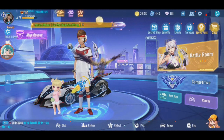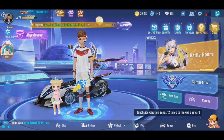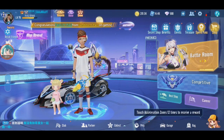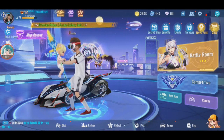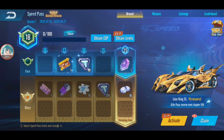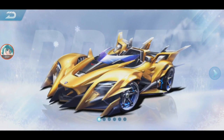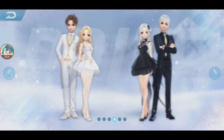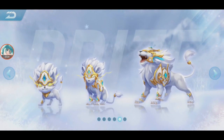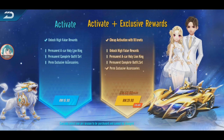I'm back in Garena Speed Drifters and there's a lot of new stuff right now. There's a new workshop car, a new speed pass, and it's now Season 7. There's this new car — I call it Golden Lion, I'm not sure what it'll be called — and there's a newbie car as well, and a pet.